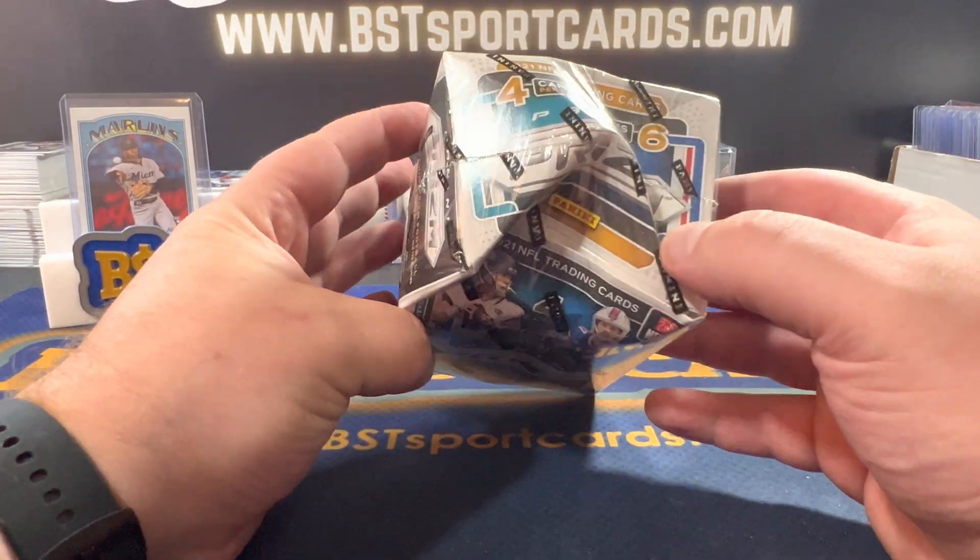We're going to open up a blaster of Panini Prism Football. I don't think anything was damaged, but I can't be 100% certain, so we are going to take a look. As many of you know, this is probably the hottest product out there now, retail-wise. We got four cards per pack, six packs per box, so we can have 24 cards total. Obviously, two blaster-exclusive Rookie Disco Prisms. So let's see what this looks like.